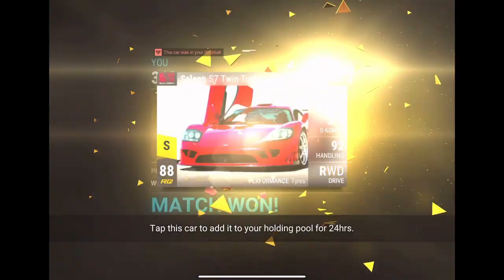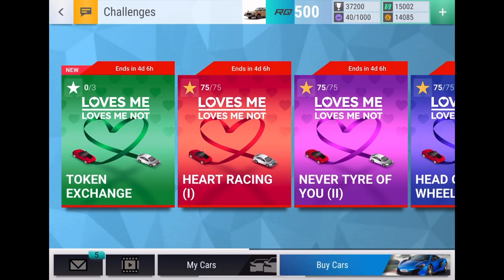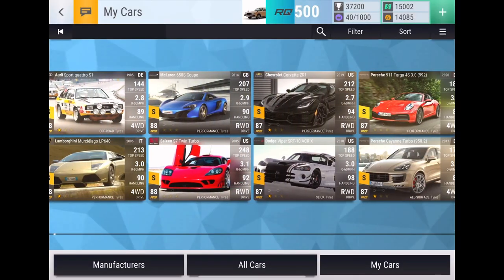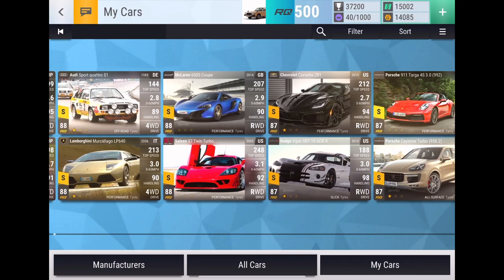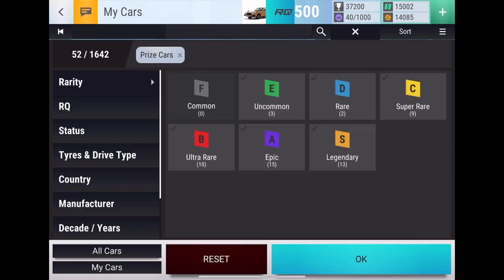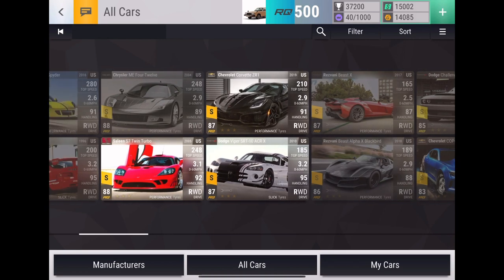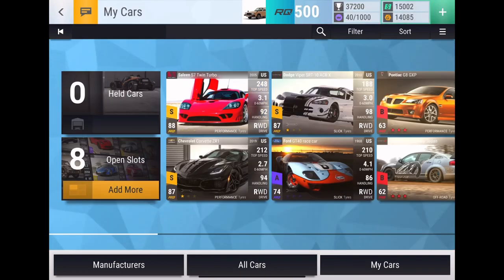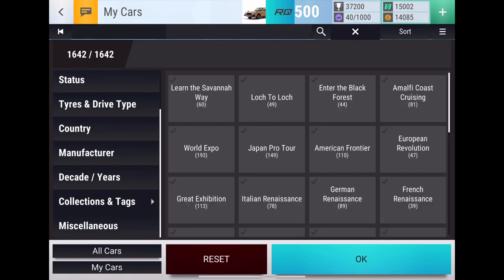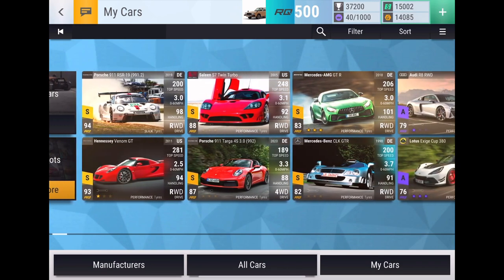There we go - Saleen S7 Twin Turbo added to the wish list. That is a very nice car, definitely a nice prize car - really happy with that one. It goes along well with my Corvette ZR1. I have the Corvette and the Saleen now, plus the Dodge Viper for American prizes - I'm rounding up the American prize cars. It's also my first Saleen - I have the other Saleen S7 wish listed, but getting the Twin Turbo is even better since this one actually has MRA too.